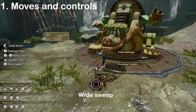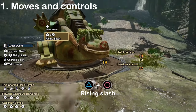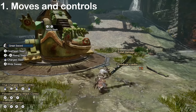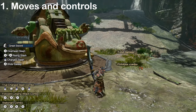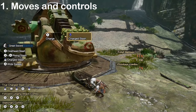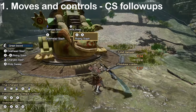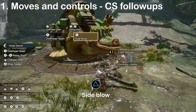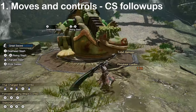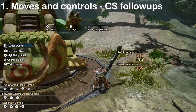With your weapon unsheathed, pressing circle will do a widesweep, and pressing triangle and circle at the same time will do a rising slash. Both of these attacks are much weaker than the charge slash and don't have any good followups, so they are useless unless you want to launch your teammates. Pressing or holding the triangle button will do an overhead or charge slash. After a charged slash, you can combo into either the widesweep or rising slash, or a sideslap by pressing triangle again with your left stick in neutral. Despite this, all three of these followup moves are pretty much useless.